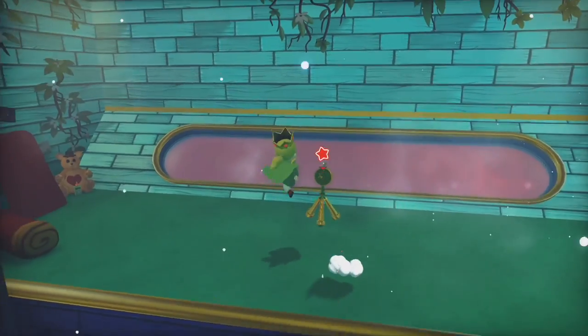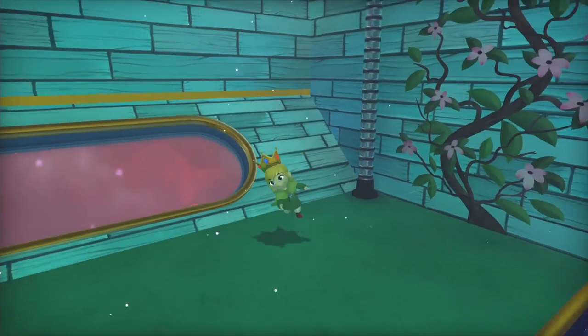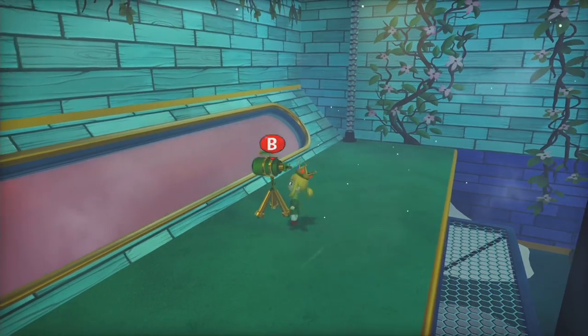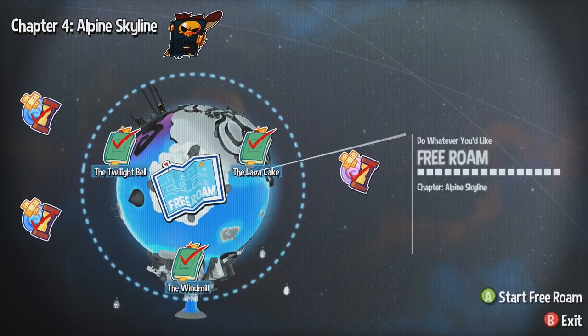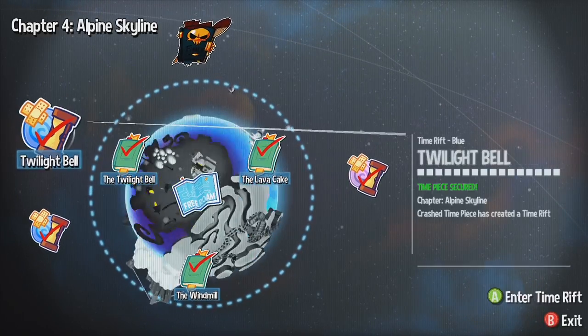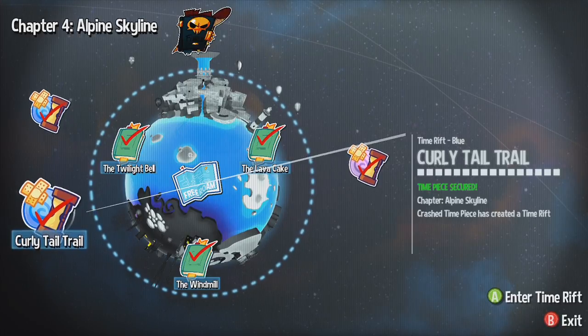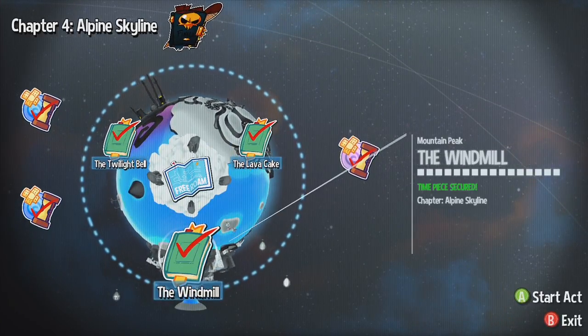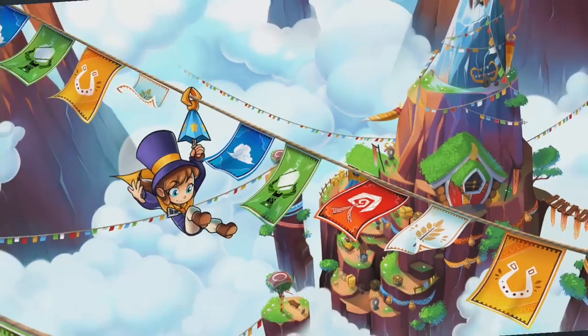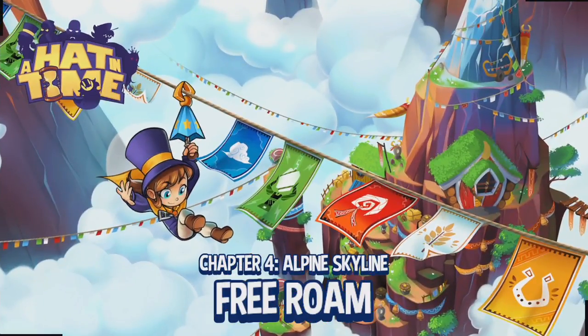Hi guys, welcome back. Scalink here and we're off for more of A Hat in Time. In the last episode we went back to the Alpine Skyline after handing in some of our tokens to get a few more flares, which we're really running out of, and I got the ladybug thing. We did take out both the Colito Trail blue time rift that showed up after we completed the windmill, and that means we only have one peek left to check out, which is the birdcage we see off in the distance.